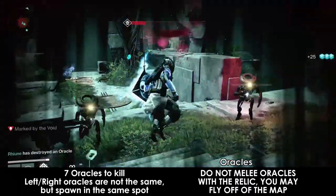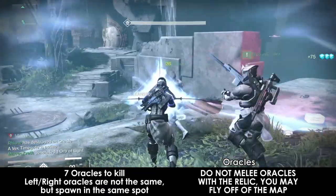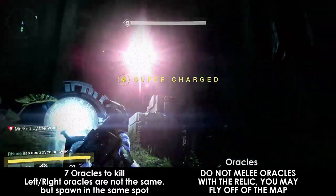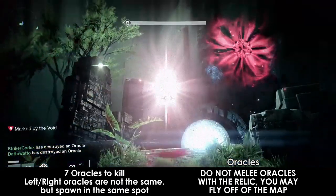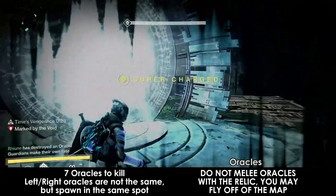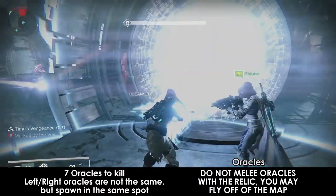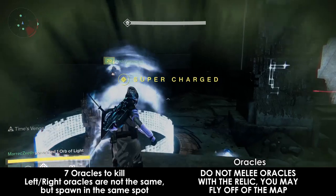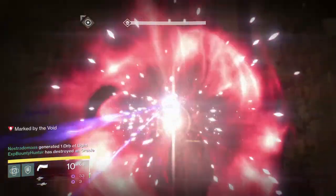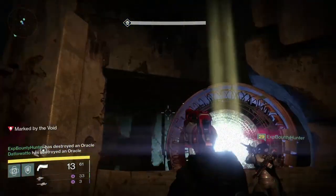This is why Voidwalkers and Gunslingers are the best for the inside — their supers are ranged and can basically instantly take out the adds. Once all enemies are dead, everyone should focus on oracles. The oracles spawn differently on the left than on the right, but each side always spawns in the same order and location. The relic holder should stay on the ground to avoid accidentally flying off the side. If you do not kill the oracles quickly enough, everyone on the inside will die, and the outside team will die shortly after. As you kill oracles, keep moving towards the next gate so you can exit quickly. You'll be debuffed by Mark of the Void again, which needs to be cleansed.